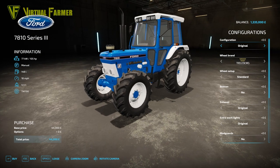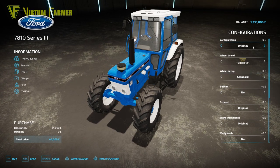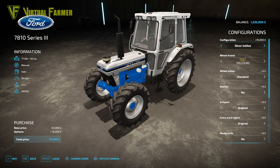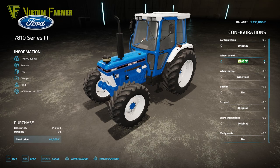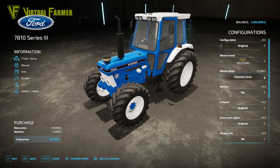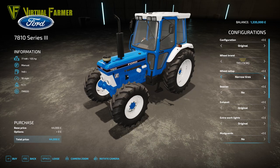The second tractor in the pack is the 7810 Series 3. This comes in two configurations - we've got the original and the Silver Jubilee which is a really lovely paint job. We also have a variety of tyre brands on this: Trelleborg, Michelin, Continental, Mitus, BKT and Verderstein. Multiple wheel setups again - standard, wide tyres, flotation tyres, rear twin wheels, twin wheels and narrow tyres.